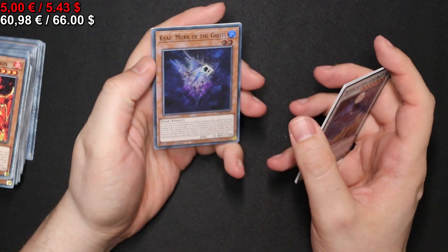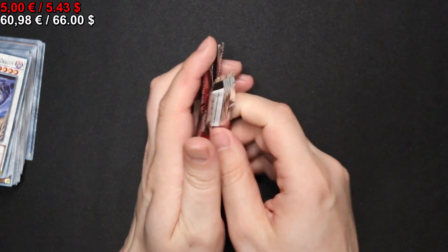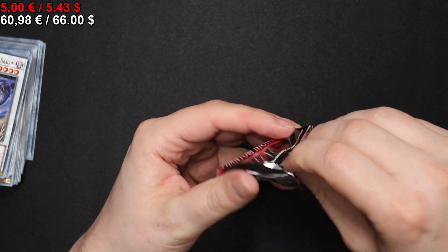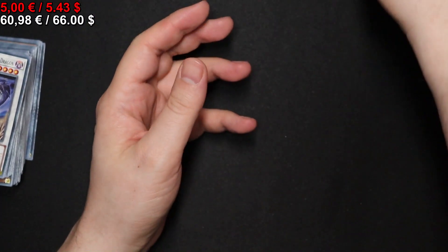We have another Kyiv Merc of the Gotai. Left side is done. Now moving on to the right side of the box.